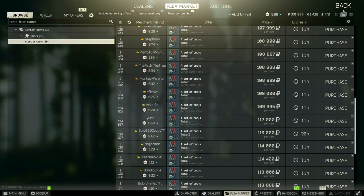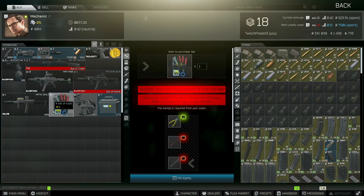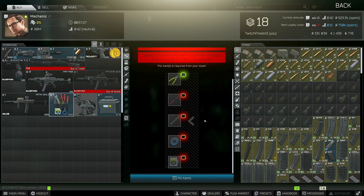You can either find the toolkits in raid or buy them off of the flea market. Alternatively, you can barter for them by finding a pair of yellow pliers, a screwdriver, a wrench, blue tape, and measuring tape, and trading them all to mechanic for a toolkit.